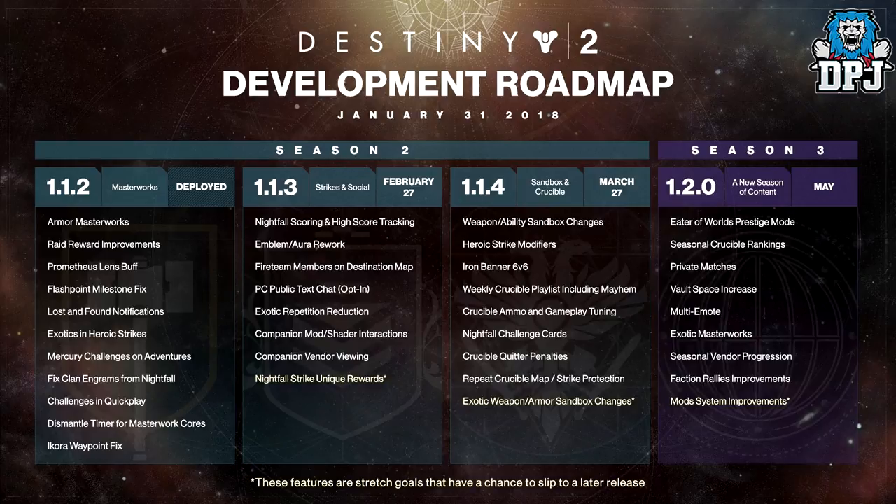Also coming in 1.1.3: PC public text chat, exotic repetition reduction — something I feel was needed a while back, I'm fed up of getting the same exotic four times in a row, glad to see it's being fixed — companion mod shader interactions, companion vendor viewing, and nightfall strike unique rewards.